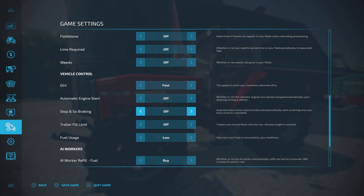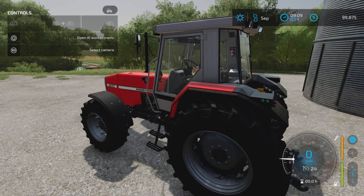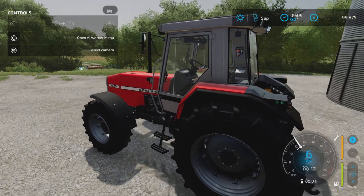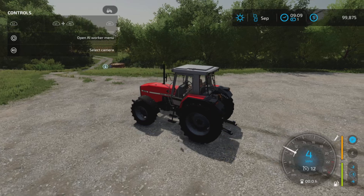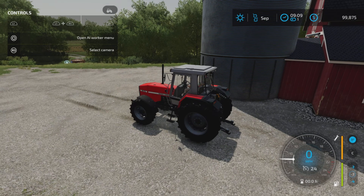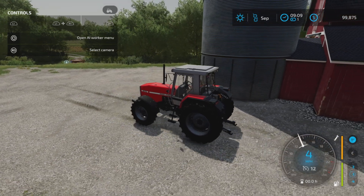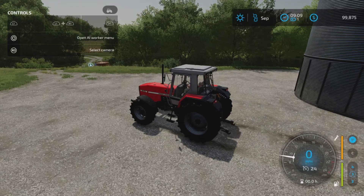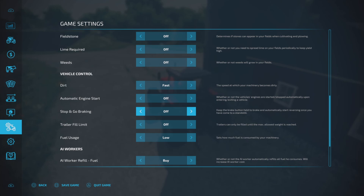Stop and go braking — I always leave it on. That means when you press your R2 to accelerate and L2 to stop and reverse, it will automatically go forward when you press your accelerator and automatically stop and start reversing when you press your L2. If you turn that off, it will only stop when you press your brake and then you have to let up and press again to brake. I like it on.